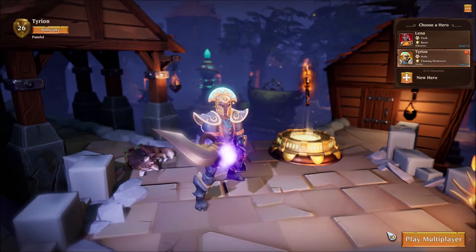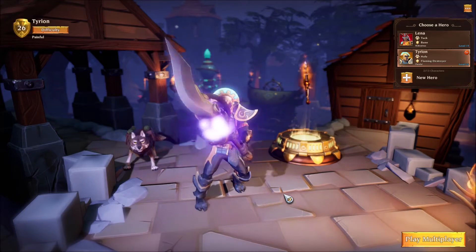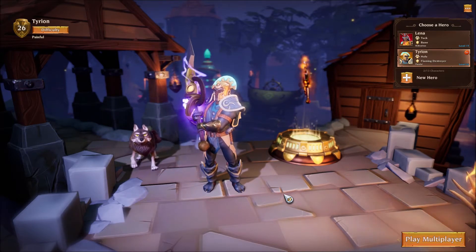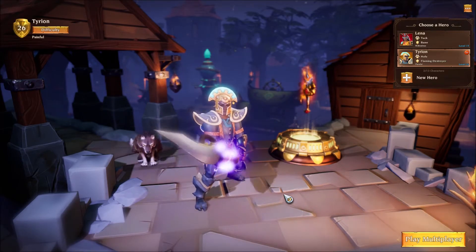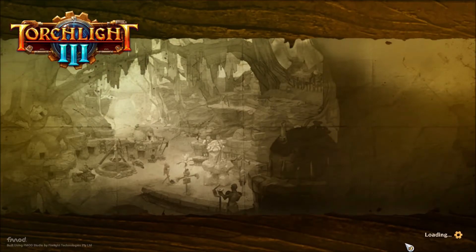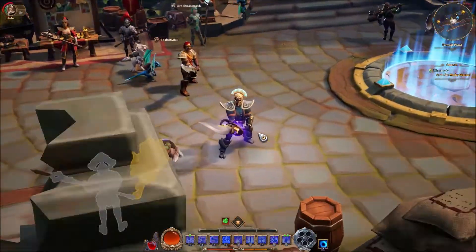Hey everybody, here's some more Torchlight 3. I promised I was going to bring a bunch of videos this weekend, and that is absolutely true. I'm going to finish it off with Torchlight 3 and how the game currently stands now that I'm level 20, so we get an idea of what it looks like for a relic to be fully powered. At level 20 in that ability tab, I chose the Flaming Destroyer while playing the Railmaster.